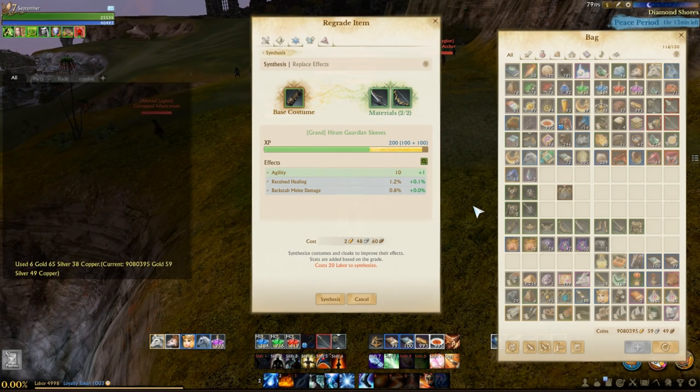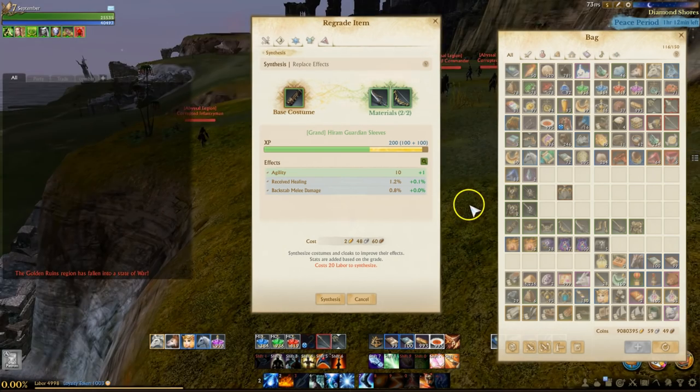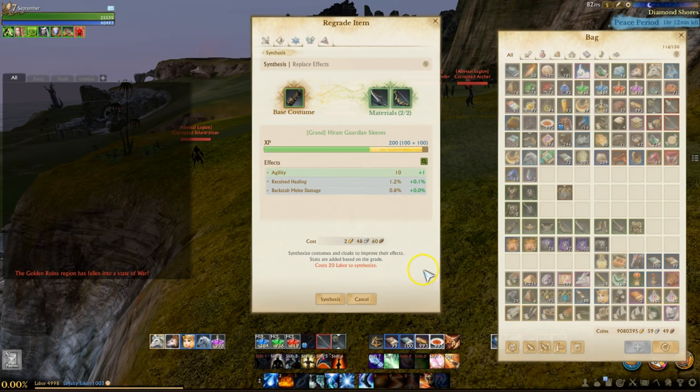I'm not sure if that's a fixed amount when it does trigger. I actually asked Trion to supply me some gear so I could test this on the test server, but right now something in the Excel has broken the way GMs grant items and they were unable to fulfill that request. I will combine what I have later in this video.